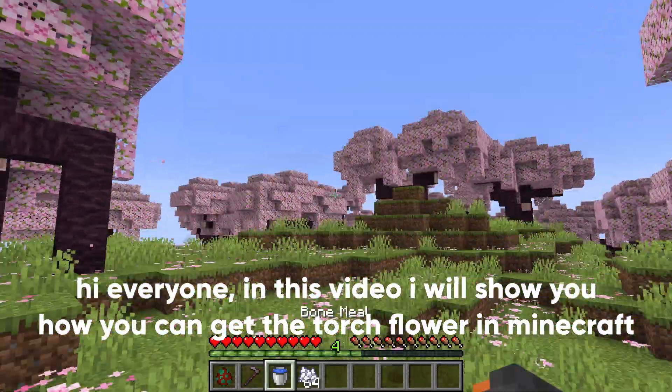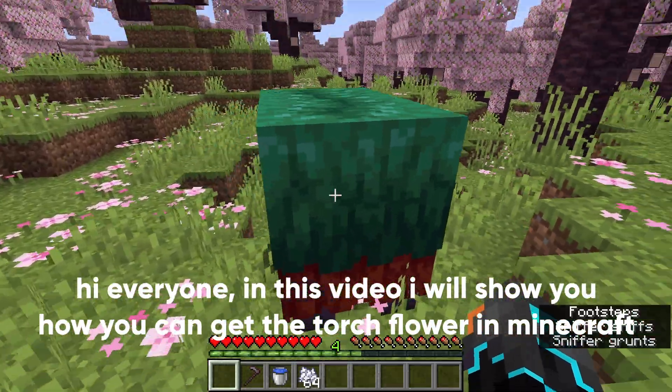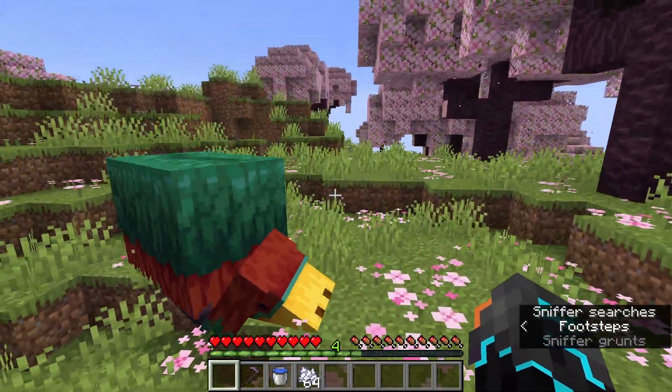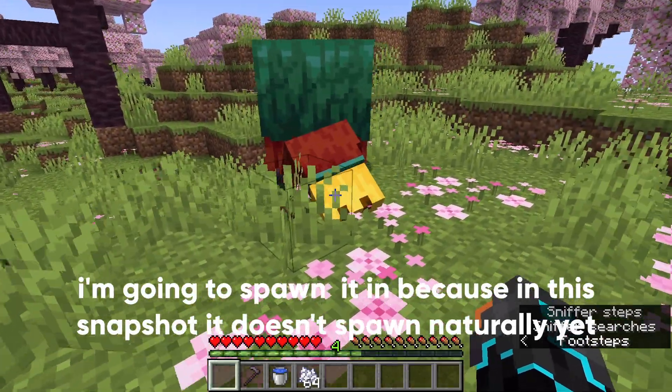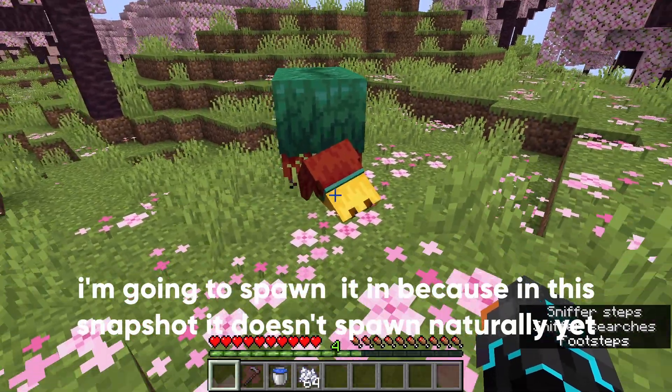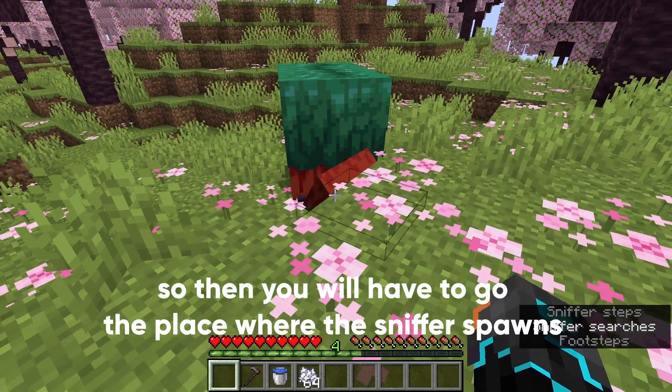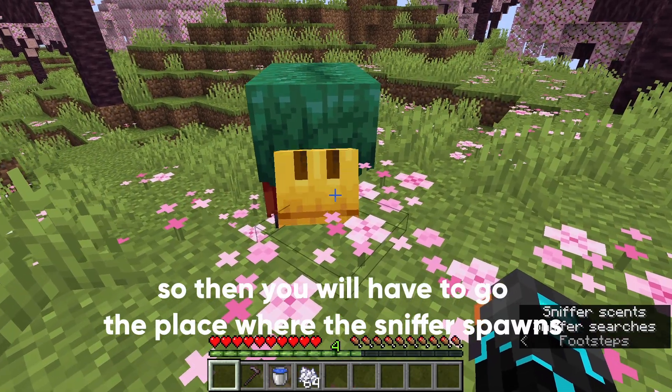Hi everyone, in this video I will show you how you can get the torch flower in Minecraft. First, all you will need is a sniffer. I'm going to spawn it in because in this snapshot it doesn't spawn naturally yet, but later in 1.20 it will, so then you will have to go to the place where the sniffer spawns.